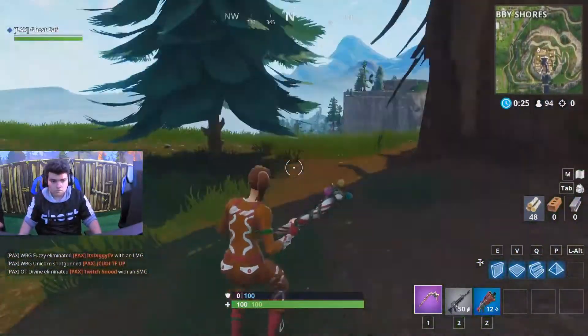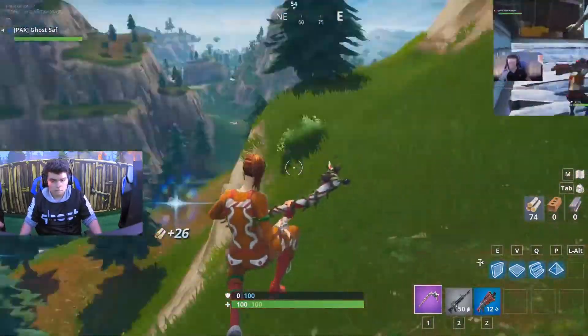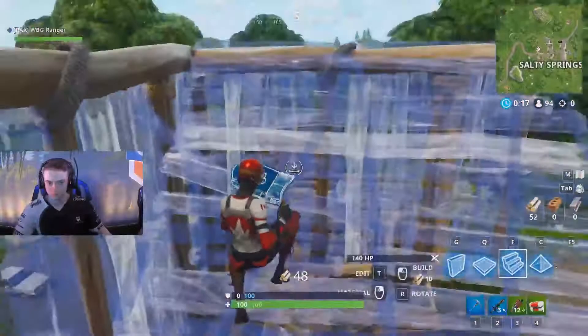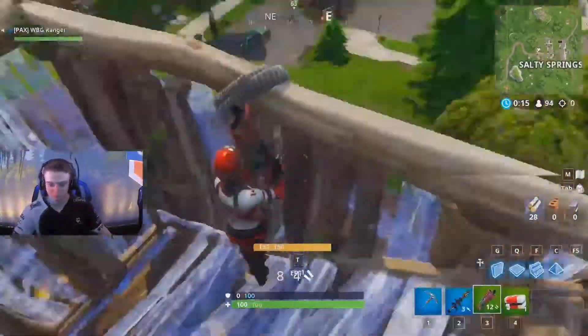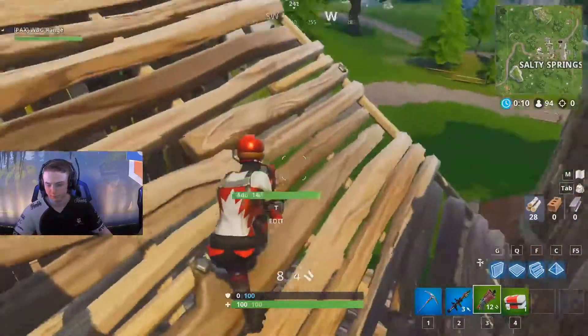Just so everybody's aware, the anti-grav shield effect itself has been disabled, so don't worry about the fact that you can see the bubble — it is not engaged right now. Here's Ranger, who's got a tactical shotgun and a rocket launcher — an interesting loadout off the break.